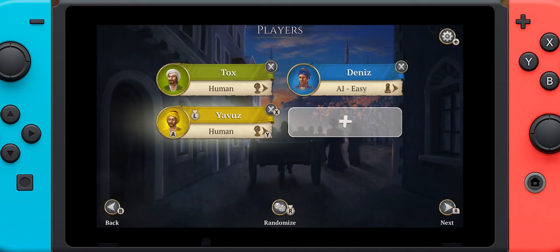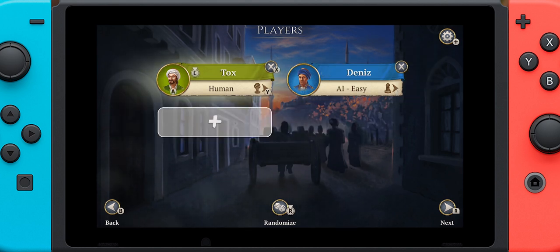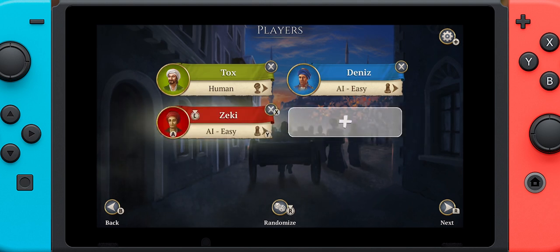Hey everyone, it's Tox from Crits Happen. Thanks so much for watching and welcome back. Today we have something new — I am going to walk through a review of Istanbul, the digital edition.